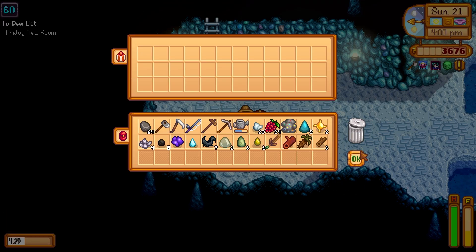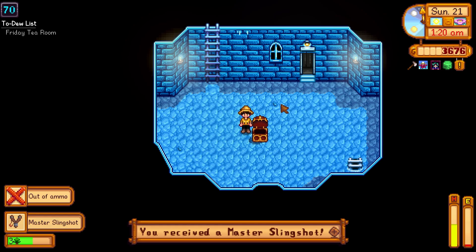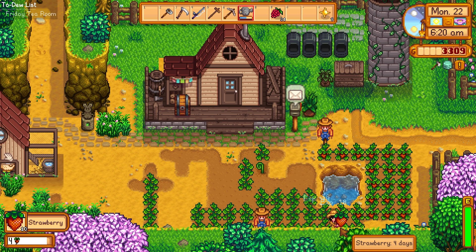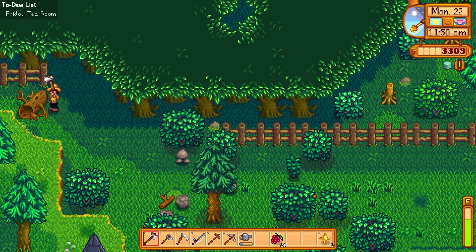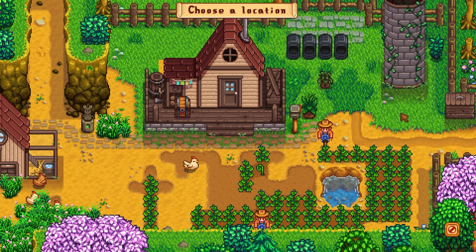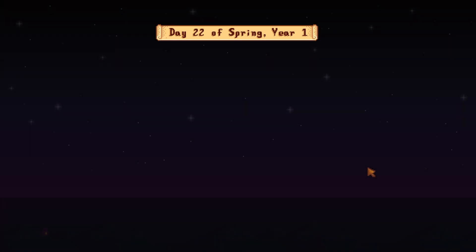Day 21: back into the mines, we get to level 60 and a terrible weapon, then push to level 70 and get the master slingshot — always wonderful to have. Back home for level 3 combat. Day 22: strawberries are ready and very lucky. Steel axe is also ready — finally we can chop trees a lot faster. We head into the secret woods; normally I cheat my way in but I didn't do it this time. We gather a bunch of hardwood, then decide to move the shipping bin — I didn't know you could do that before but I found out and did it. We click the Tiller profession and get level 4 foraging, making good money that day.